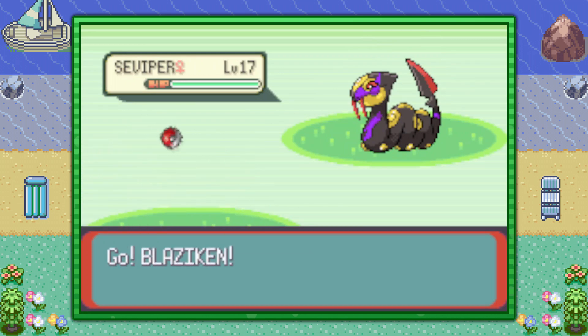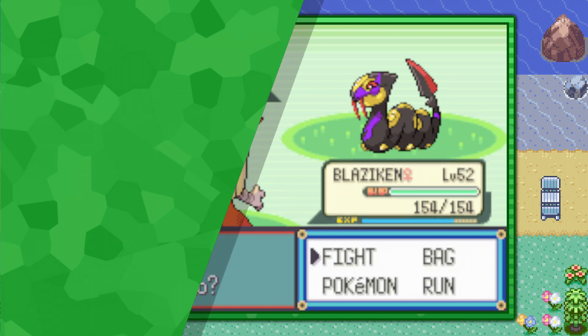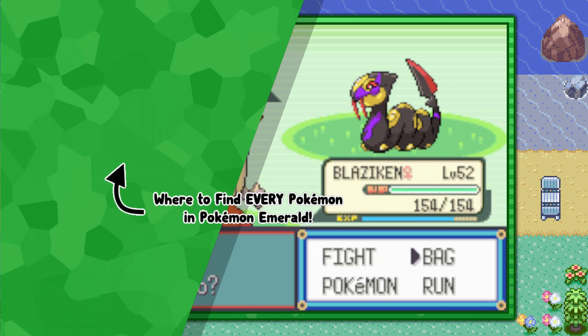So that's how you find the Fang Snake Pokemon Seviper in Pokemon Emerald. And of course, if you're interested in more Free of Fluff video guides like this one, go ahead and click the playlist that's on screen now. I hope you enjoyed, and Techno's out.